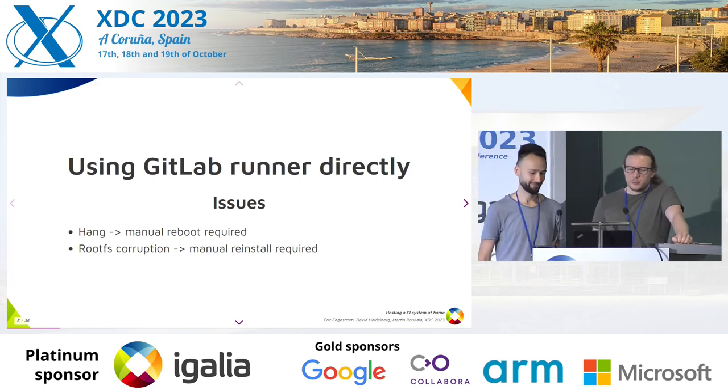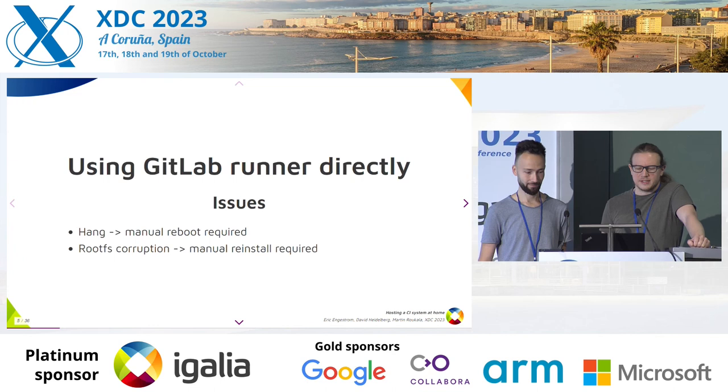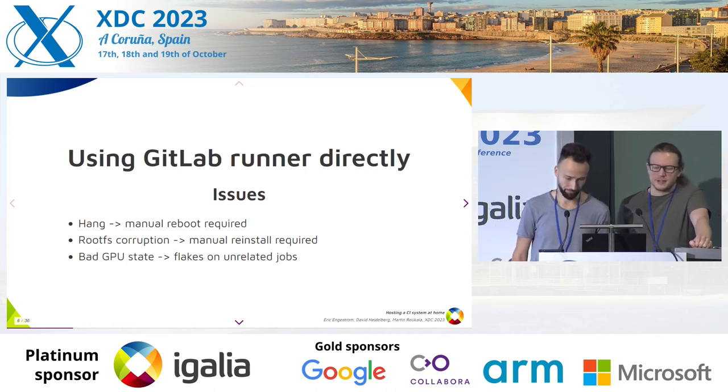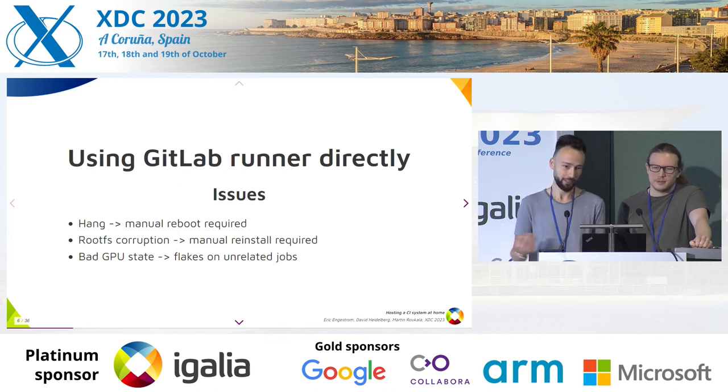Now this is a weird one — random tests are failing, and there doesn't seem to be any pattern in the job. Don't worry, it's not your fault. It's just that some developer tested some feature and it changed the GPU state, and now it's in a wrongly set up GPU state, so tests are failing.